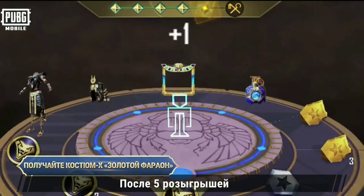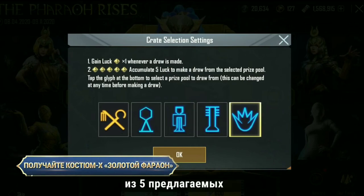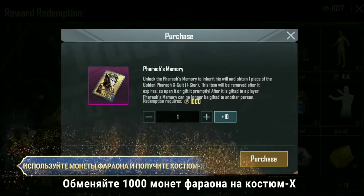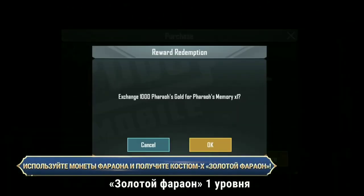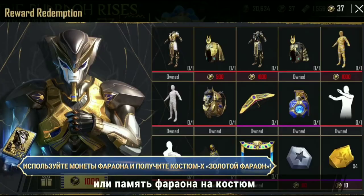After 5 draws, players will be able to select a treasure crate of their choice from the 5 treasure crates. Don't worry if a set is not drawn — redeem 1,000 Pharaoh Coins for a Level 1 Golden Pharaoh X-Suit, or exchange a Pharaoh's Memory to obtain the outfit.